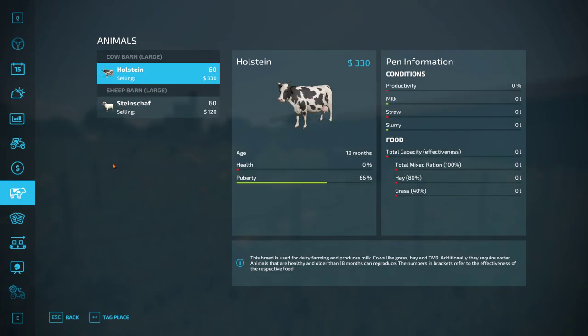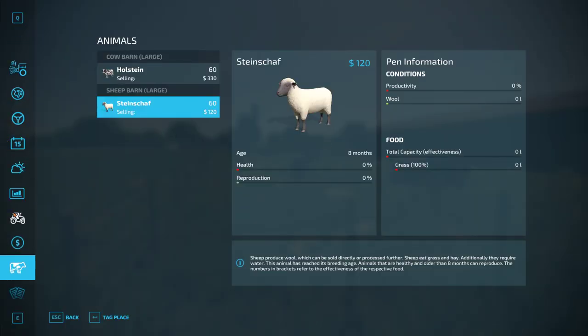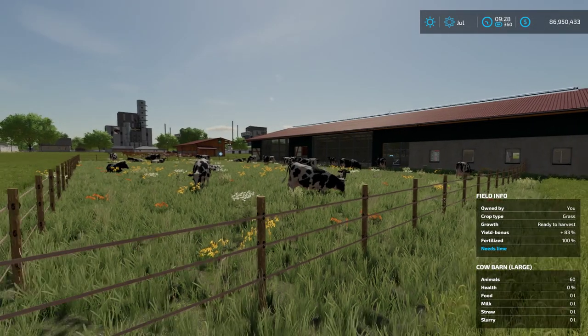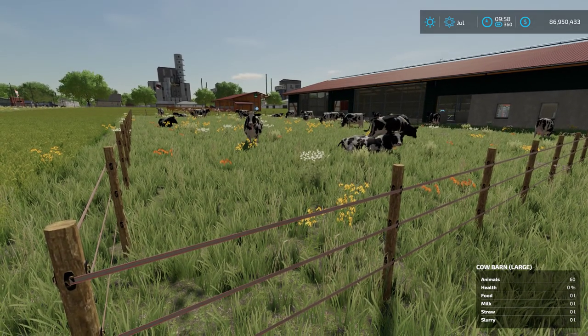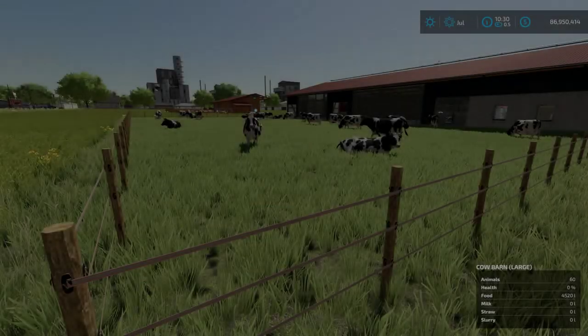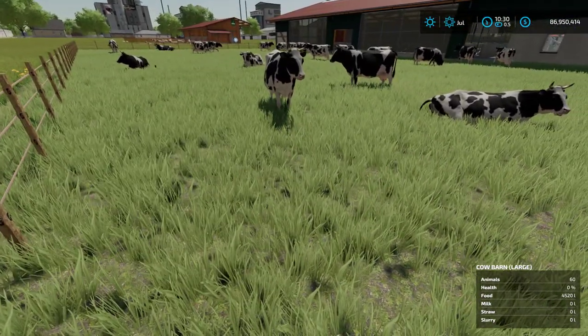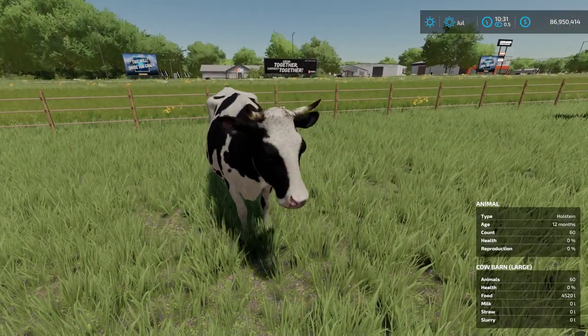As we look at our animals right now they have zero food. Let's go ahead and fast forward time to the next hour. Keep an eye on the grass texture — and there you can see the grass texture has changed. The animals have eaten one growth stage of grass, and this little guy looks so much happier!